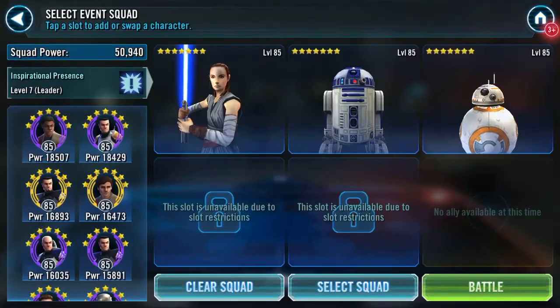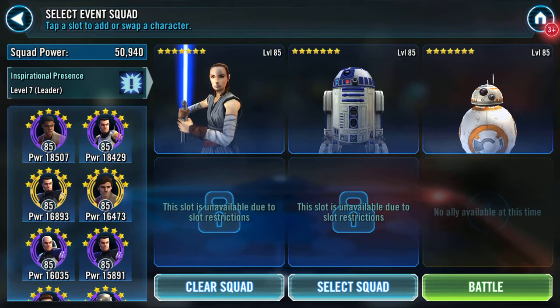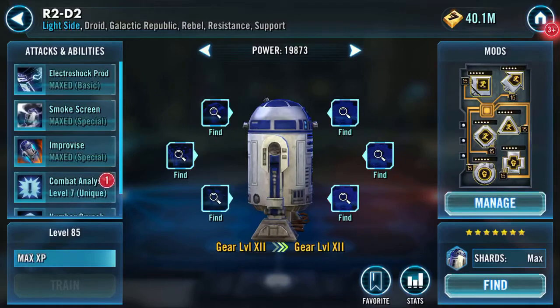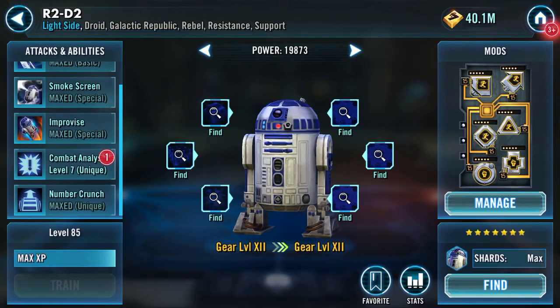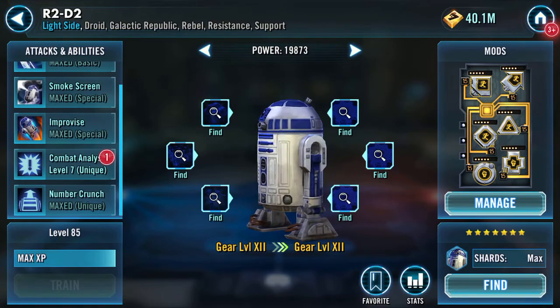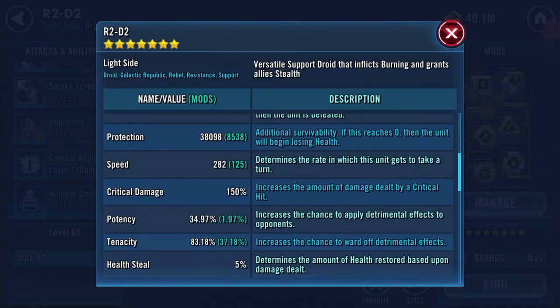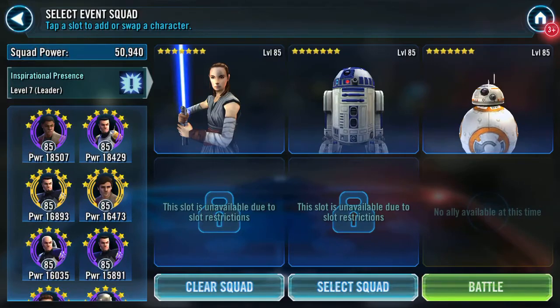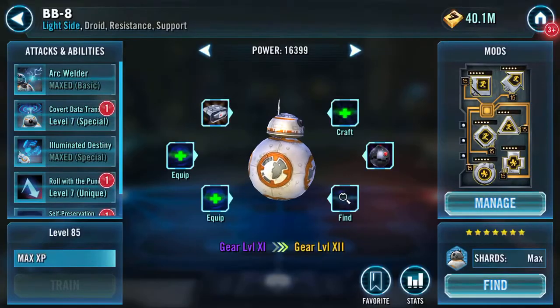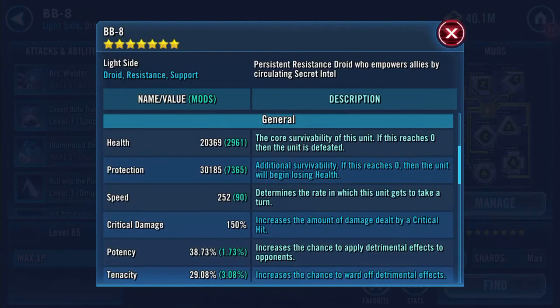Possibly I might get her up to the next gear level next time around. Attacks and abilities wise she's on sevens. Here's my R2 — my R2 is maxed except for combat analysis, doesn't have any gear 12 pieces at the moment, but he's quite quick at 282. 125 enhanced — 10% of that is through speed mods. And I think a similar thing is here — 252 for my BB-8.